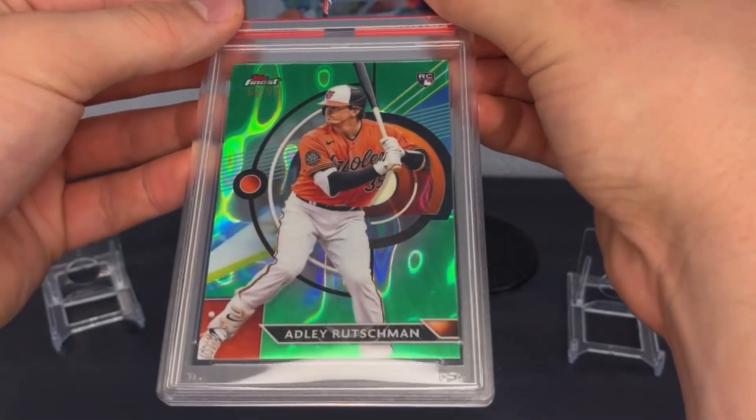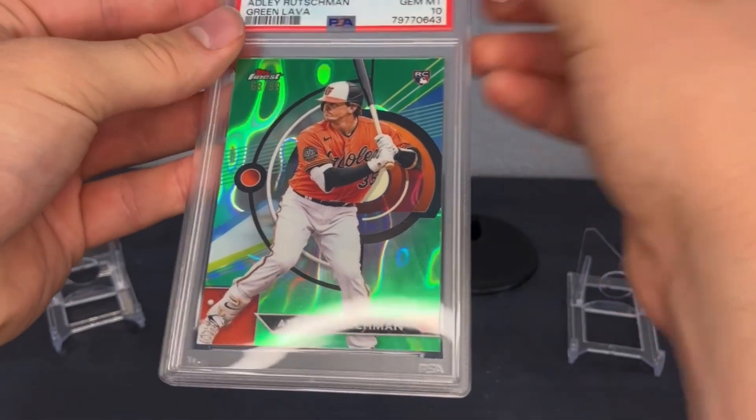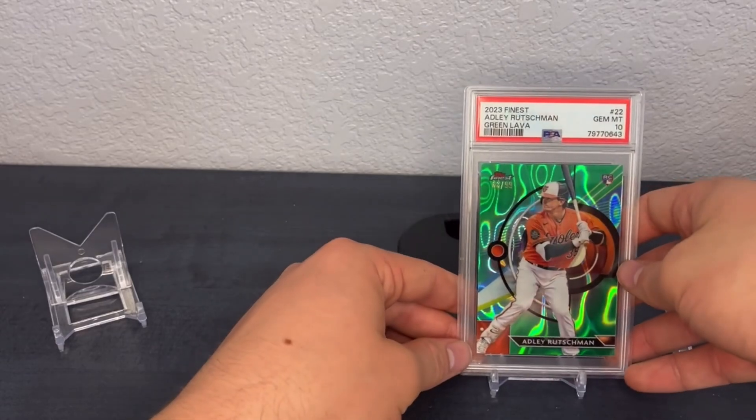Starting off hot right off the rip — we got an Adley Rutschman. This is the green lava from 2023 Topps Finest, numbered to 99. We got a PSA 10 on that card.